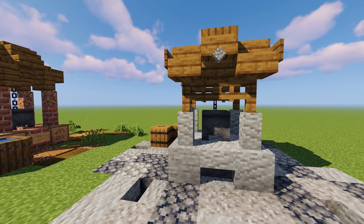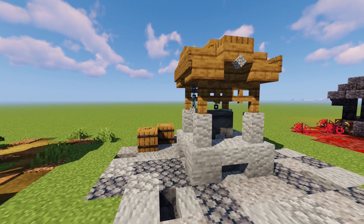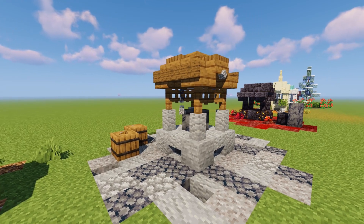For the second one, we have a pretty similar design, but it uses andesite and stone instead of the brick. This one is also in a sort of medieval style, and uses the chain blocks to make it look like you can drag the cauldron up and down.